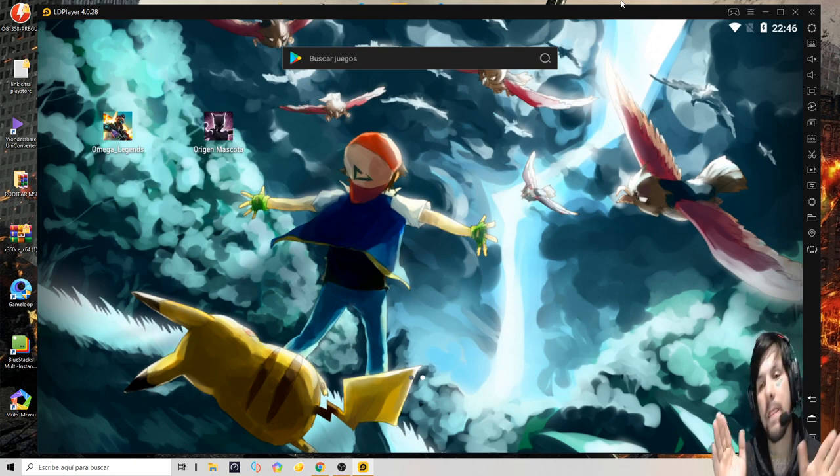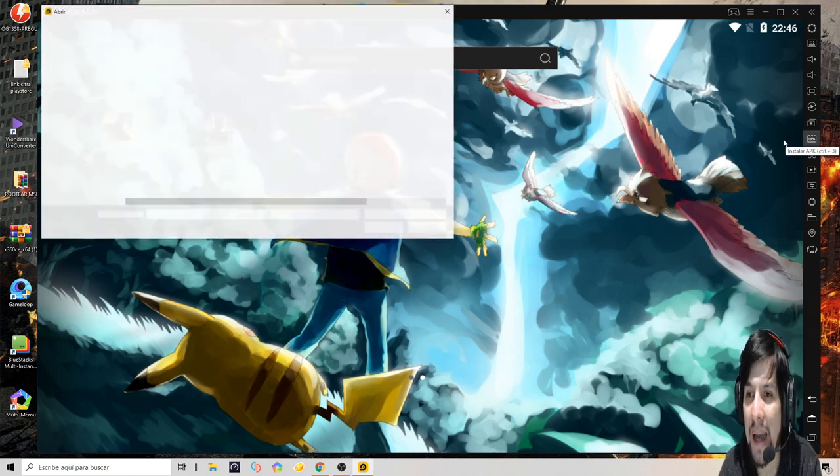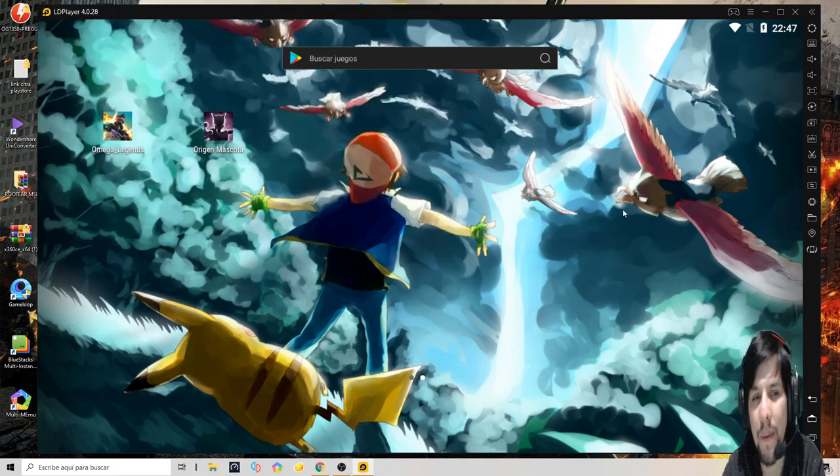Una vez que ya estás acá, fuiste al otro video, te descargaste el APK y sabés dónde está, vas a esta pestañita al costado que dice APK. Le das un click ahí y acá vas a ver el archivo. Ustedes van a ver 'MonstruO Origen', le dan en Abrir y automáticamente se va a empezar a instalar el archivo.